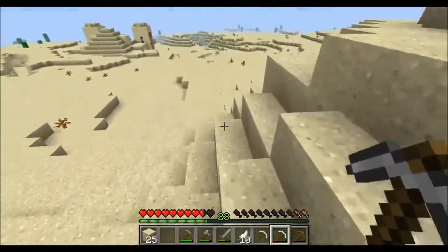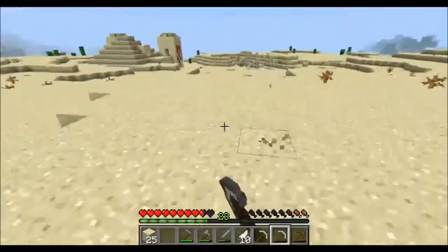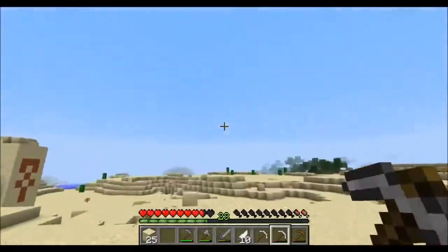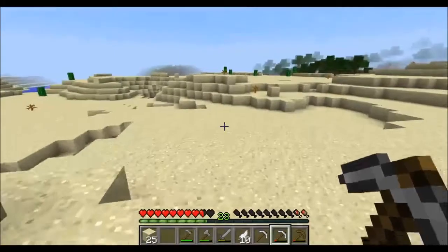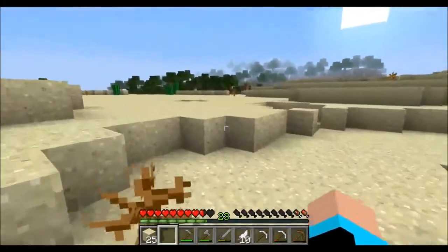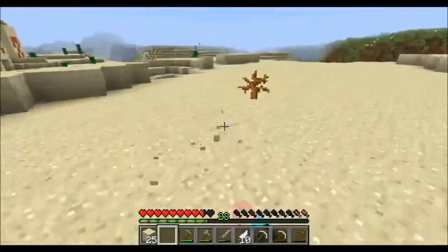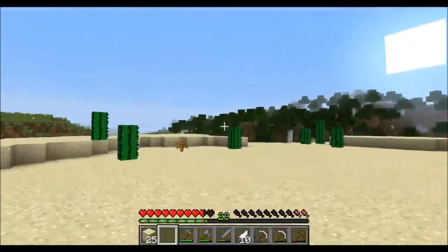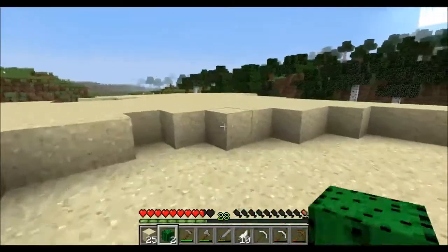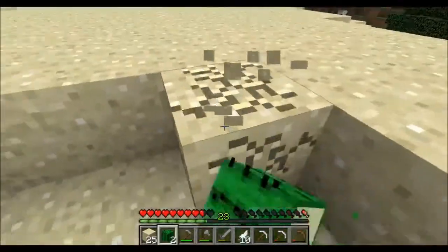Let's go back home and finish this episode — it's getting rather long. We've got a lot of different biomes around us, but we have this huge forest to build in and get resources like wood and leaves. Maybe I'll bring some sand so I can plant some cacti.